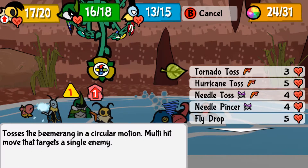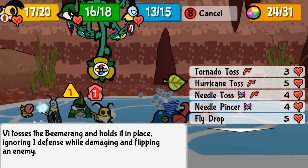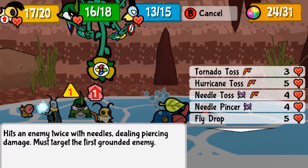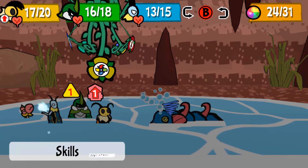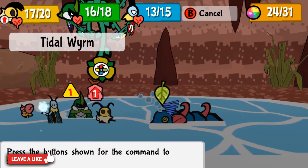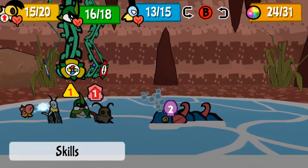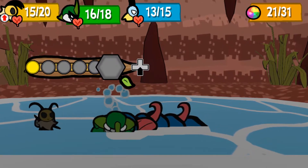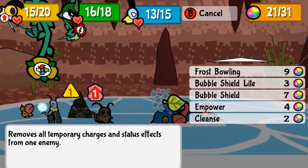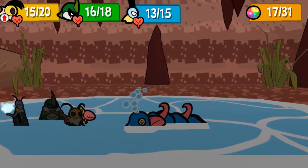So that was four, three, two, one — so four seven. Or hurricane toss? I'm so confused, I don't know the power of each of these. Let's try this. Nice! And then Kabo can use Heavy Strike. You can use Empower again.